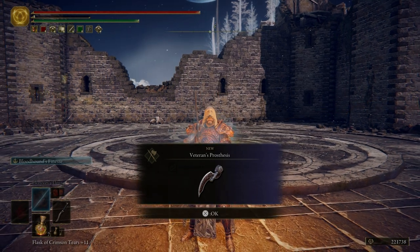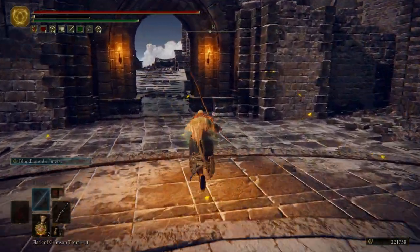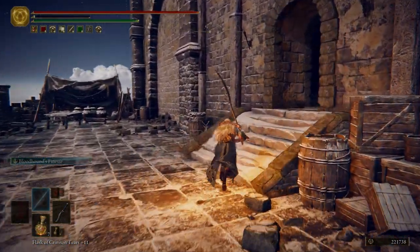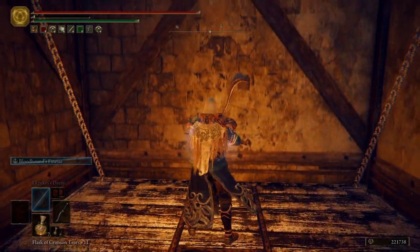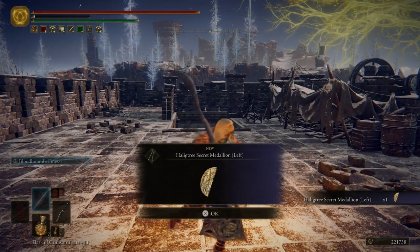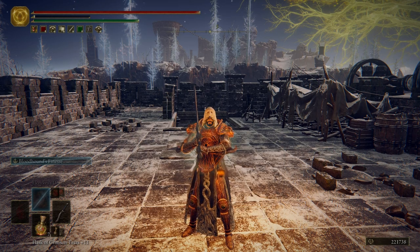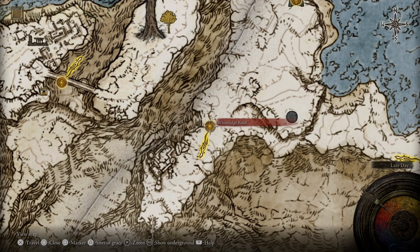And there is Commander O'Neil — I think it's O'Neil or Neal, whichever one doesn't matter. For killing him you get the Veteran's Prosthesis. Go ahead and light this grace. I think it's Commander Neal, not O'Neil. We've got ourselves the Halig Tree Secret Medallion Left, so now we have the whole Halig Tree Secret Medallion and we can go to a secret area. We're not going to be doing that anytime soon — we're going to be coming over here to the White Ridge Road.